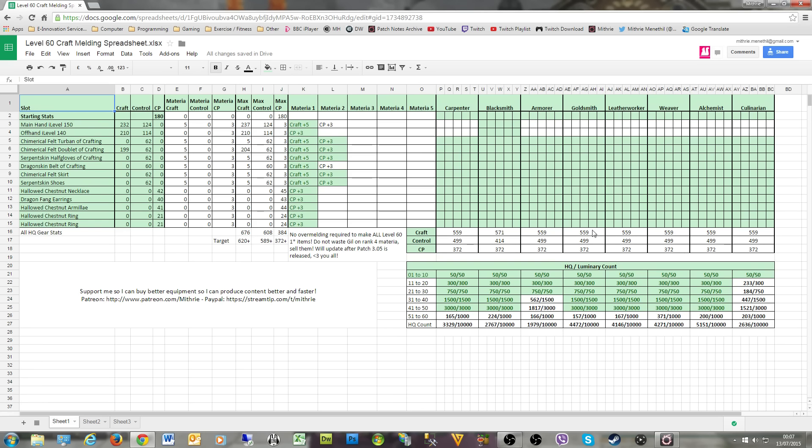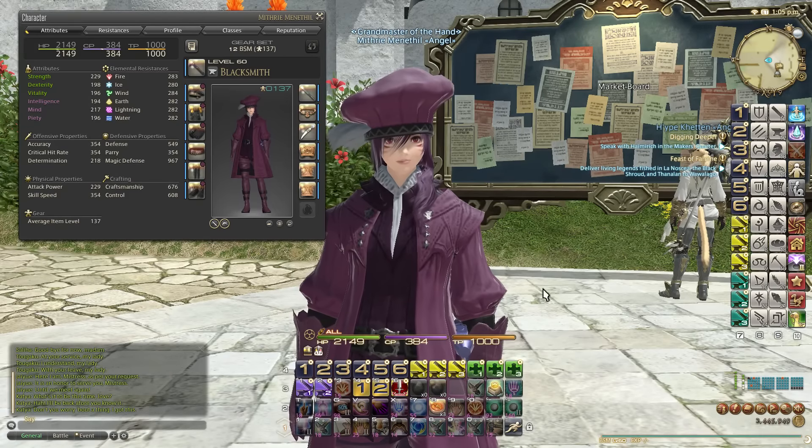If you have all of this gear without any melds at all you will still exceed the stat targets, so getting this crafted high quality gear makes your life a lot easier. This is a live spreadsheet I'll keep up to date as things change. The green coloring tracks my own collection progress. I'm also tracking how close I am to the last two luminaries for armorer and culinarian. There are also new achievements — if you craft high quality 10,000 times on any craft you get a master title, like master carpenter or master blacksmith. My closest right now is alchemist, which sums up how much high quality crafting I've done since A Realm Reborn launched.